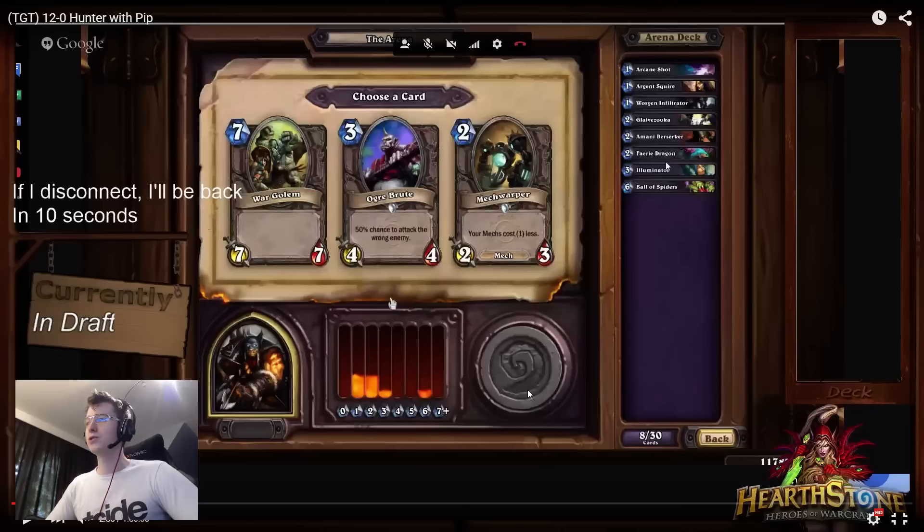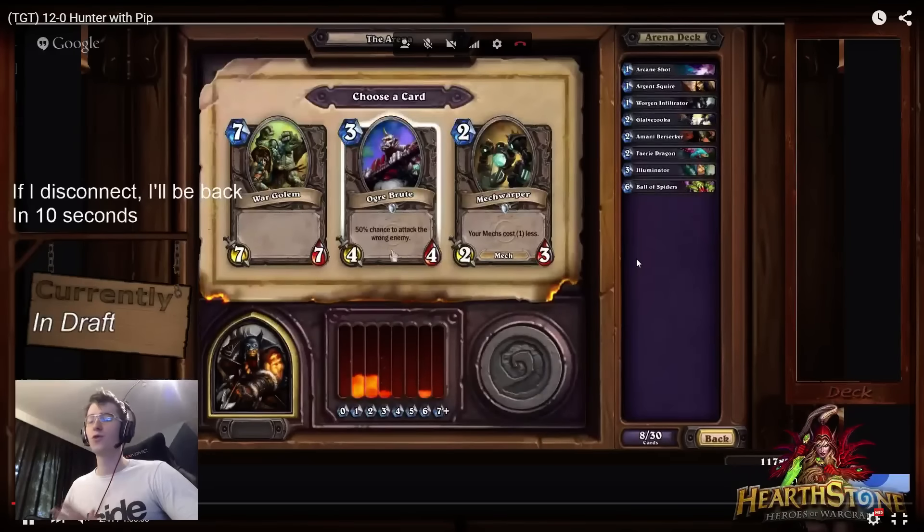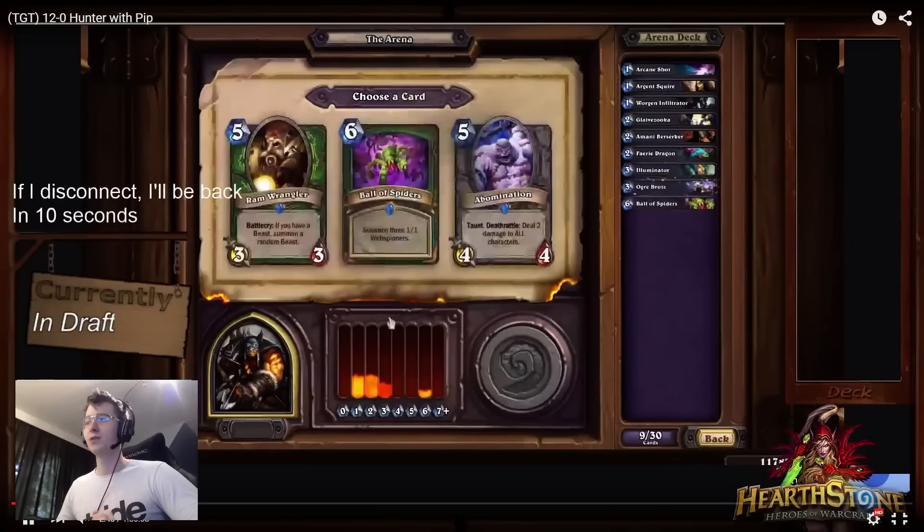This pick is pretty interesting because I did mention that there are a lot of premium 3-drops, and this is one of them — Ogre Brute. We did pick up the Fairy Dragon and the Amani Berserker already, so we are not really in trouble for 2-drops right now. I would pick up the Ogre Brute here — a 4/4 for 3 is great.